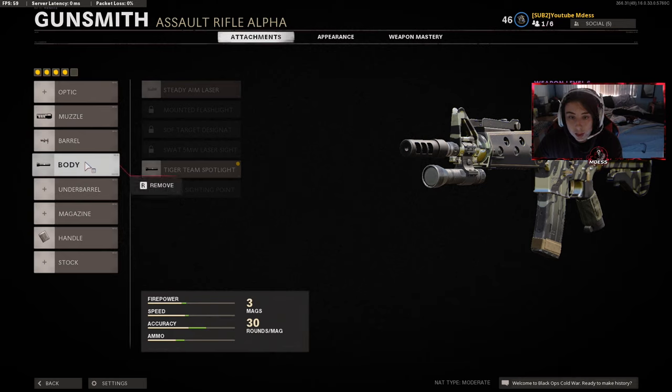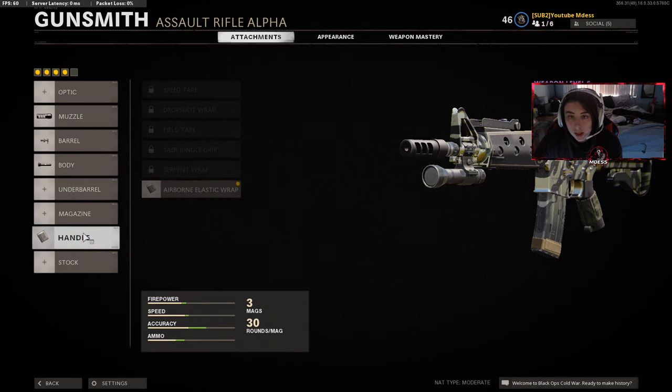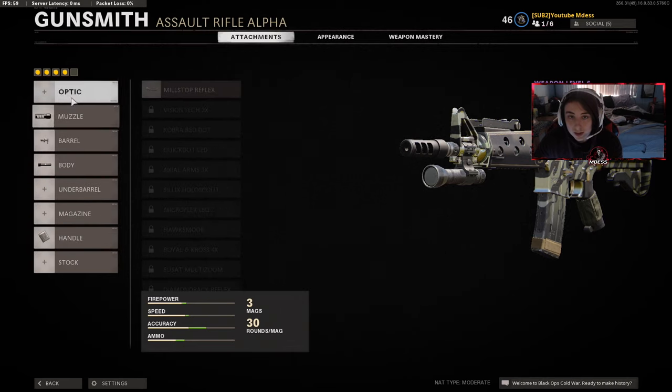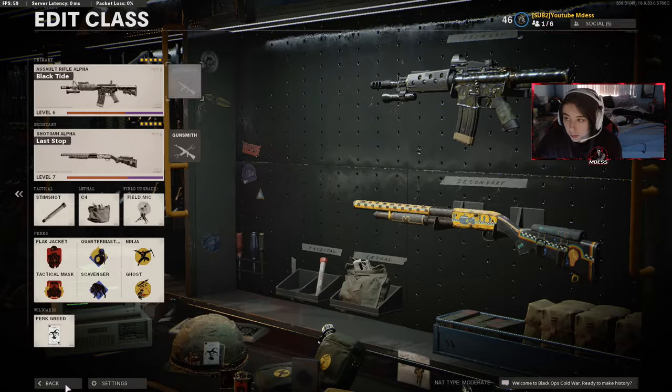It comes with the Tiger Team Spotlight so that when you ADS you can see names clearly. It comes with the 11.8 Ranger Barrel, and then it also comes with the Airborne Elastic Stock. If you want, you can put a reflex on it so it just looks better and your accuracy goes up a little bit more.